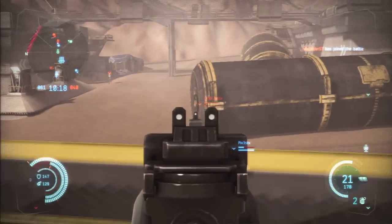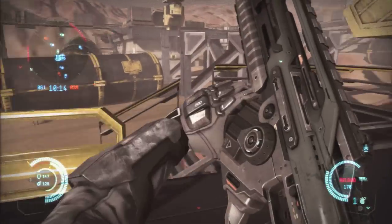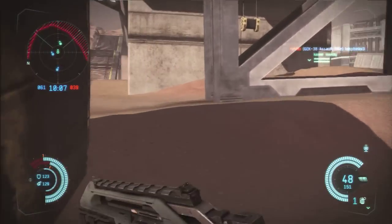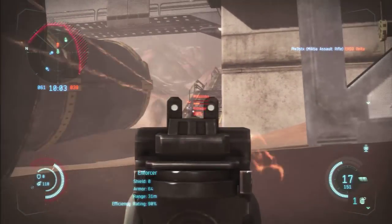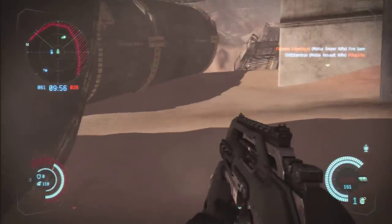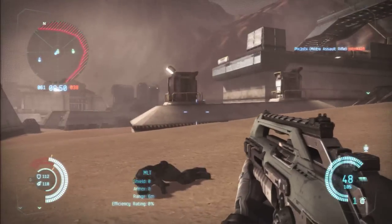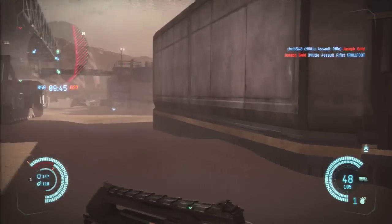Another nice thing about this gun is that it takes down shield and health very quickly. With 48 rounds per mag and probably around 400 total rounds, you get a lot of ammunition. It generally takes about 20 to 25 bullets to take down one enemy. With decent accuracy it'll take at least half the clip, so you could take down about two people with one clip, maybe three if you're lucky.